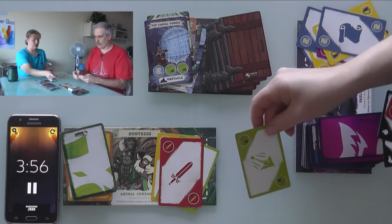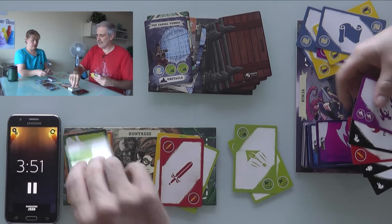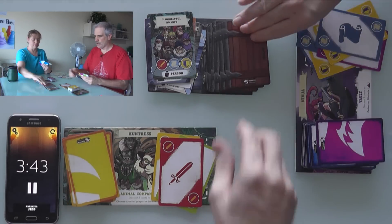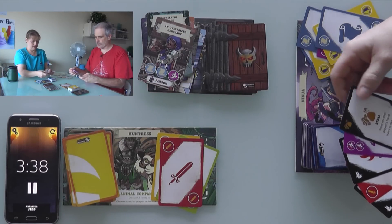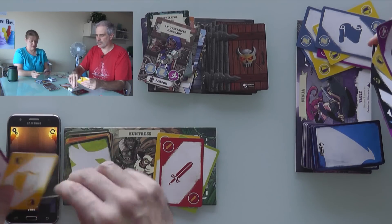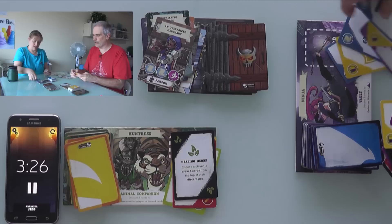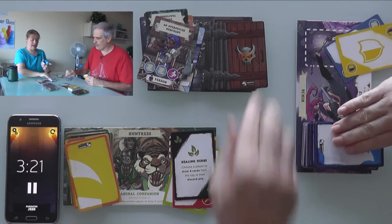Overpriced merchant — I have no scrolls but I do have a wild. Jen steals my hand and draws back up, desperately searching for scrolls. She gets a Healing Herb that lets us draw the top four cards to our discard pile. We're running low on time — Jen calls out 'you're too casual!' as we're burning through resources.